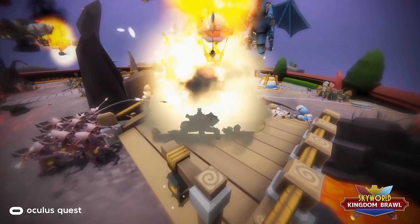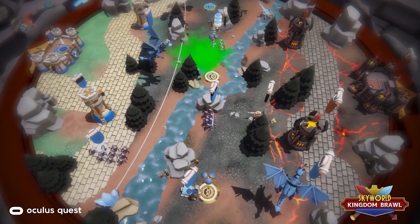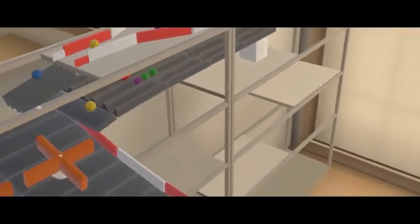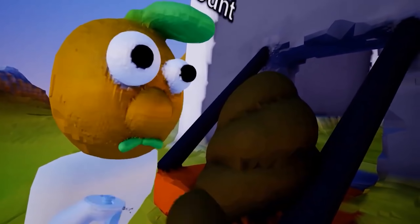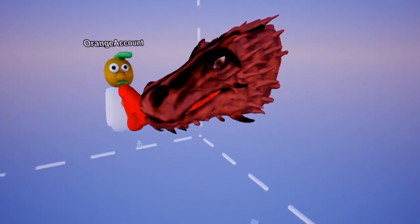Skyworld Kingdom Brawl, a PvP strategy game which I actually adore — I'm surprised more people don't play it. Gadgeteer, a puzzler where the limitations are your imagination. Sculpt VR, which allows you to 3D print and export your creations — perfect if you have a 3D printer and like art. Gloomy Eyes, a short VR film, plus a 60% off voucher code for Zero Calibre, a first person shooter. There should be a link in the description below for you to access that bundle.